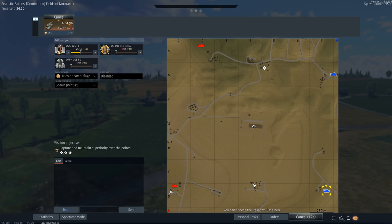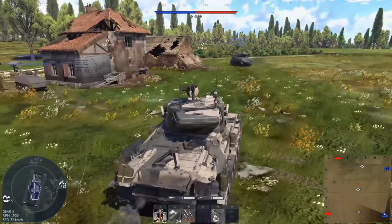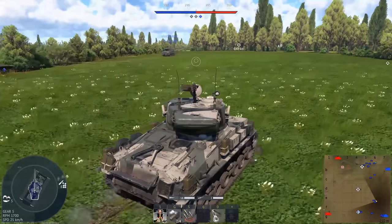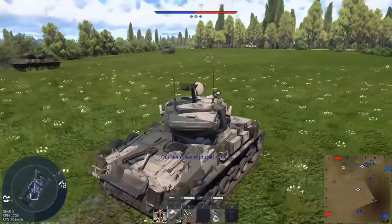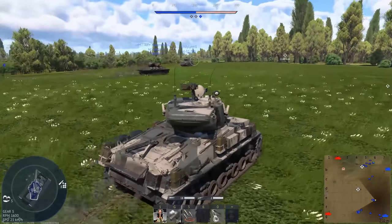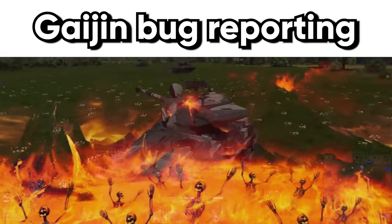This map has a lot of foliage, which is not ideal for HEAT. This is also probably not the best camo to use for this map — tan does tend to stand out against green. You might notice that it's also a lot slower than a regular Sherman. It should be a little faster than it currently is in the game, but when it comes to Gaijin bug reports, what can you do?